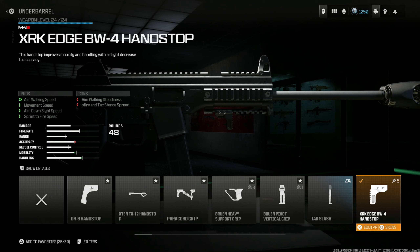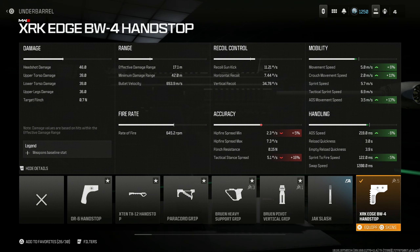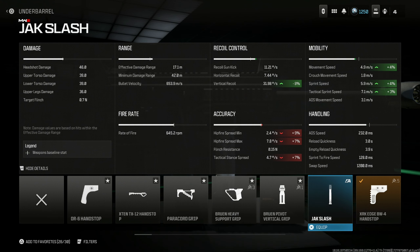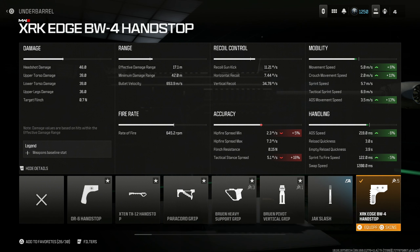Put on the XRK Edge BW Handstop for aim walking speed, movement speed, aim down sight speed, and sprint to fire speed. The mobility and handling increase is so significant — 6% movement, 11% crouched, 13% ADS movement speed, 6% ADS speed, and 5% sprint to fire speed. People ask why not the paracord grip or the Jack Slash — the XRK Edge gives more benefits than either of those options. This is the best choice.